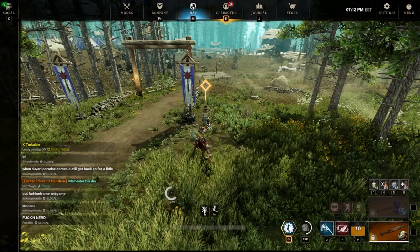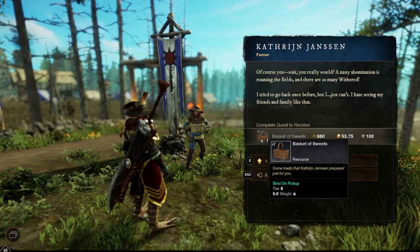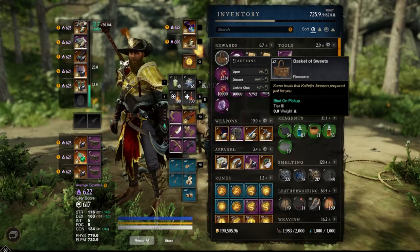Once you complete the Missing Tribute, a new quest is going to pop up on your map called Just Dessert. It's a side quest you'll need to complete to get the stamina recovery food. It is a very quick and easy quest to do. And whenever you complete it, you're going to be rewarded with a basket of sweets. Whenever you open this basket of sweets, you are going to find yourself with some stamina recovery food.